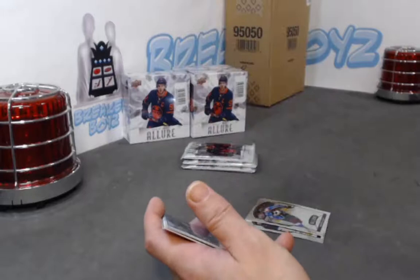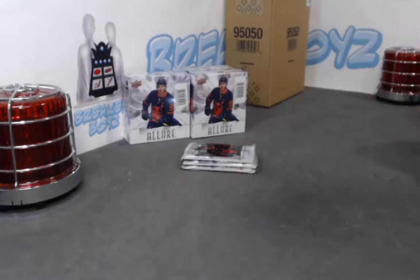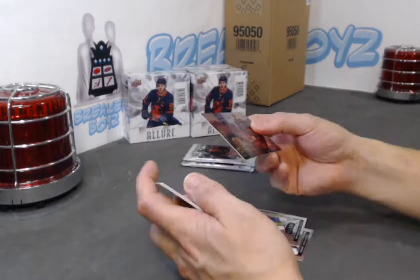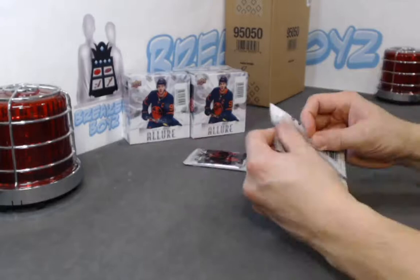Panarin. Latunov SP rookie, Joshua Norris base rookie. We have a Martin Cote base rookie. We go through all the cards at the end so we won't miss any base rookies. We have a Belzeal base rookie. Jason Robertson red rainbow. We have a City Celly — Sebastian Aho. Belzeal SP rookie, and a Jason Robertson base rookie.